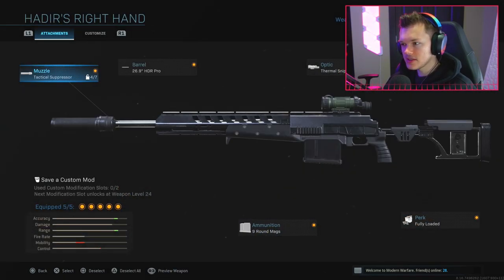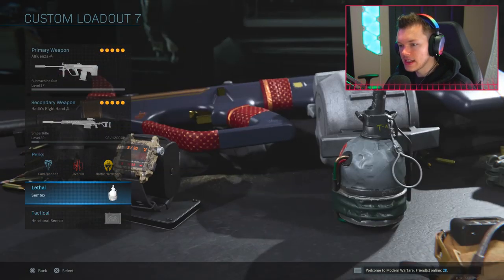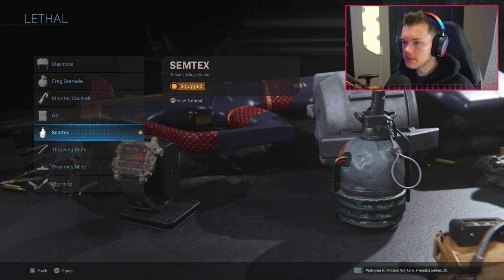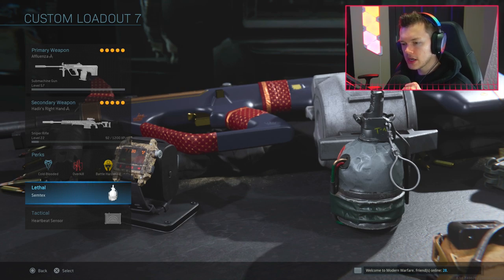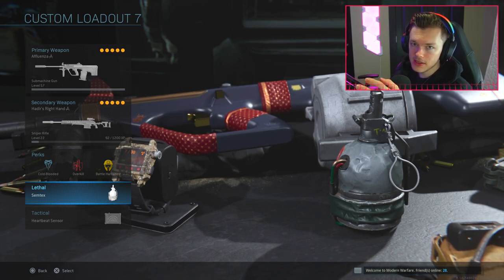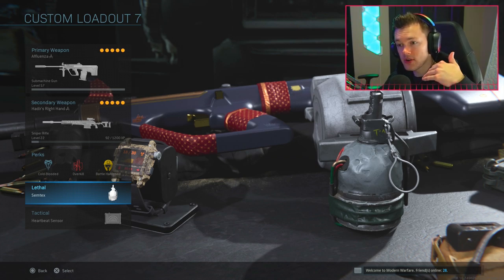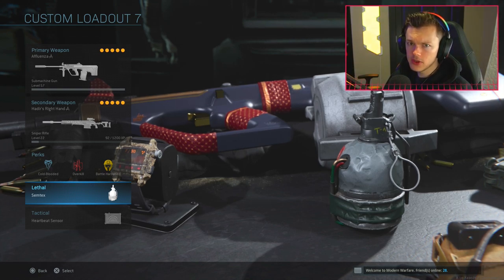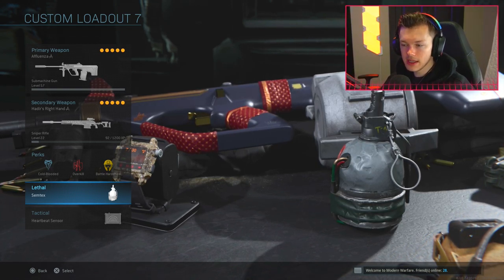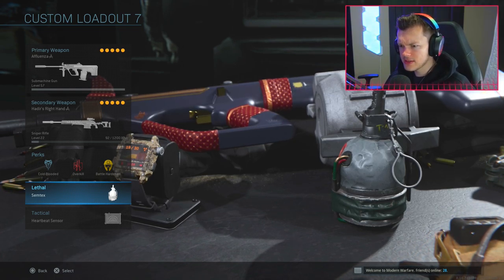My sniper class setup on this loadout looks the same as my previous one with the M4. The only real difference is that I threw on a Semtex instead of a Proximity Mine, because with the AUG I'm trying to be a little more aggressive. I want to be able to throw that Semtex in and be more aggressive - I'm trying to move up and take positions rather than hold them. Having the Semtex can really help when you're trying to throw it into a window to clear somebody out.